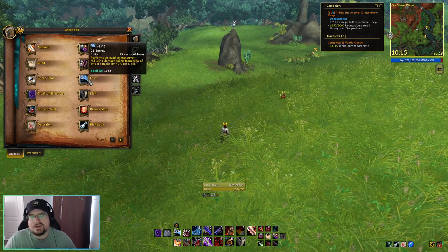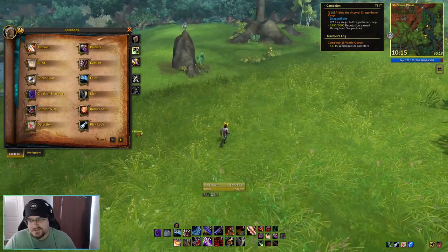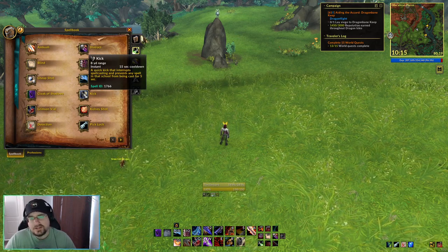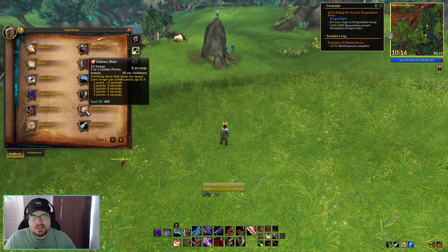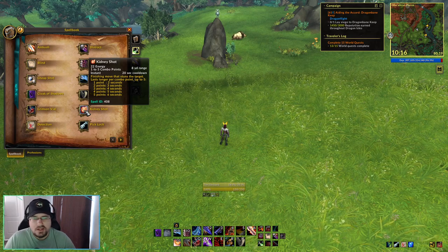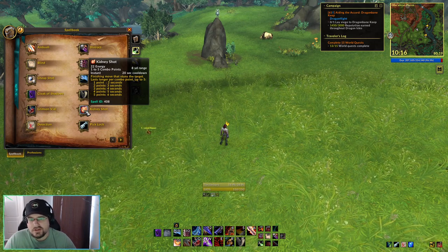Feint reduces damage taken from area of effect attacks — you're not going to be using this a whole lot in this type of content since you should mostly be moving out of area effects. Kick is our default interrupt ability — if something is casting a spell, we kick it to interrupt and prevent them from casting more spells from that same school for five seconds. Kidney Shot is a finishing move that uses combo points and stuns the target for a length of time that increases based on combo points spent. With five combo points, Kidney Shot stuns the target for six seconds.